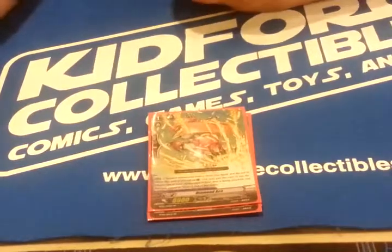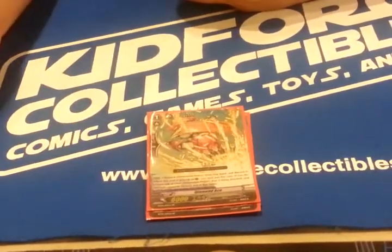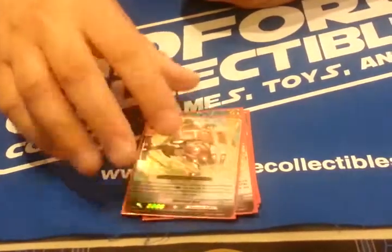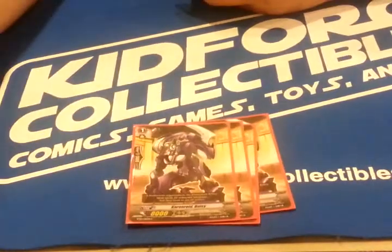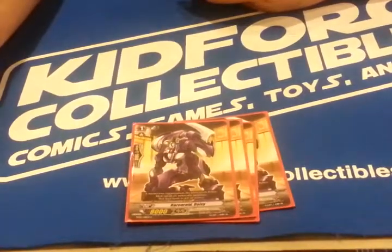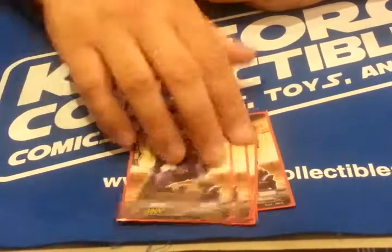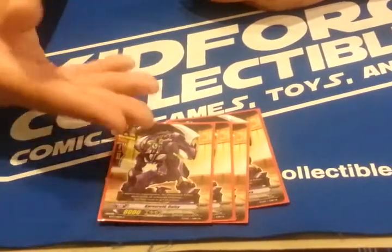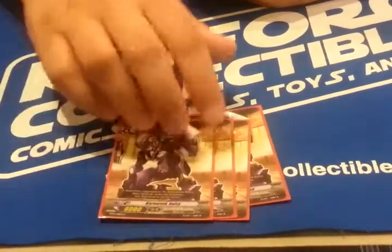Also a must-have — got to have four of the perfect guards. They only have the one for the Dimension Police beast, which is Diamond Ace. Next is Caranoid Daisy. You've got to have four of them — it's a vanilla, so it's good for boosting no matter if it's Vanguard or rear guards. That's one of the reasons why I didn't put four Glory Makers, because this is a little more useful.